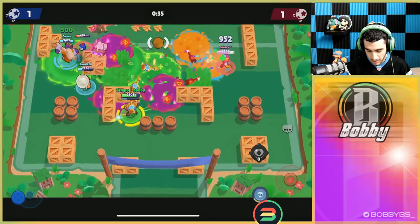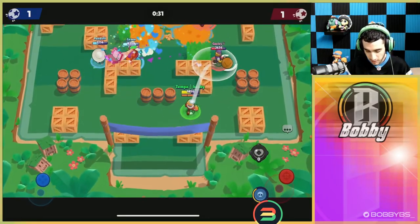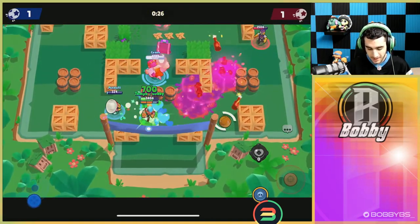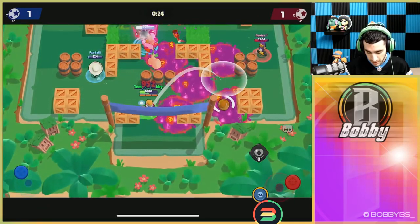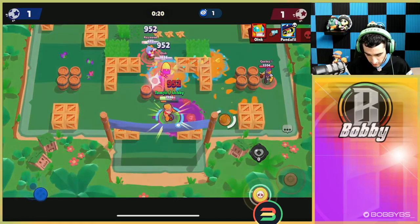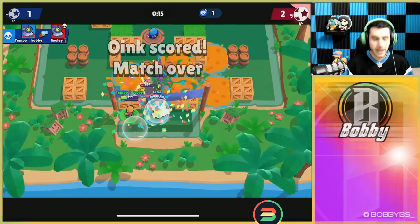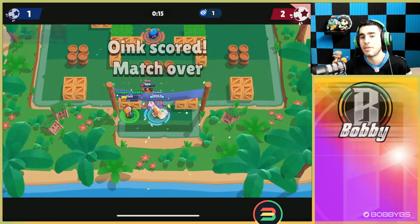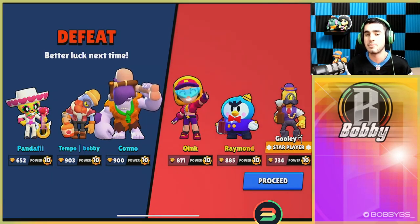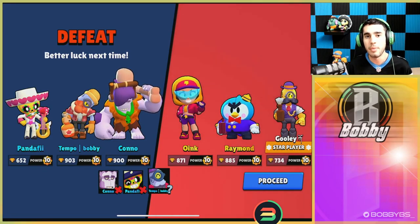I'm going to heal Kano a little bit because Kano is definitely a good source of pressure, but unfortunately he does feed super which isn't ideal. We're doing a pretty good job holding them back considering it's kind of a 2v3. I put our super down and go for this Barley but we're not able to get him, and he's able to score the goal. We did as best as we can considering the comp we faced — it was kind of a hard counter. Let's hop into the next game.